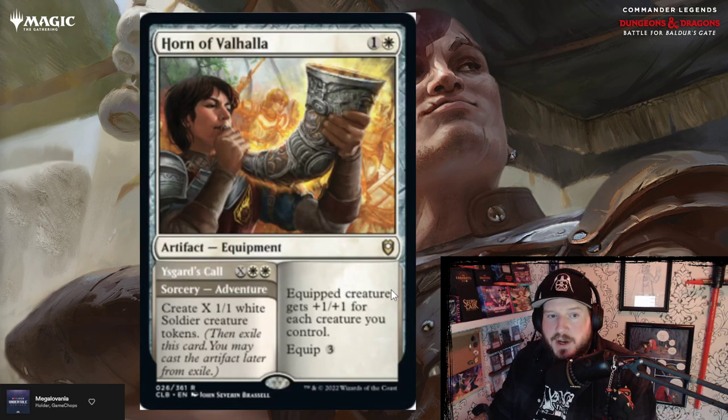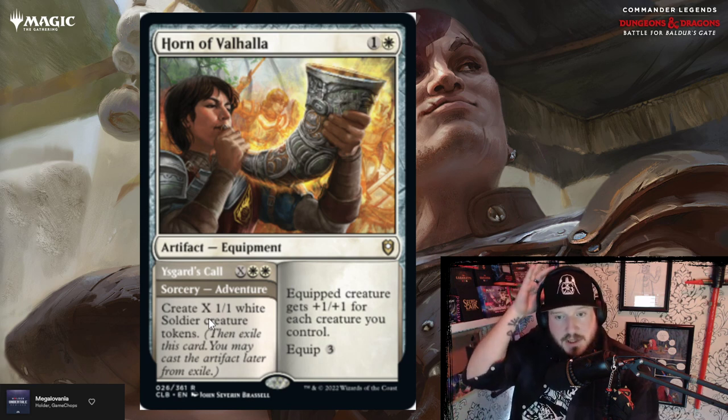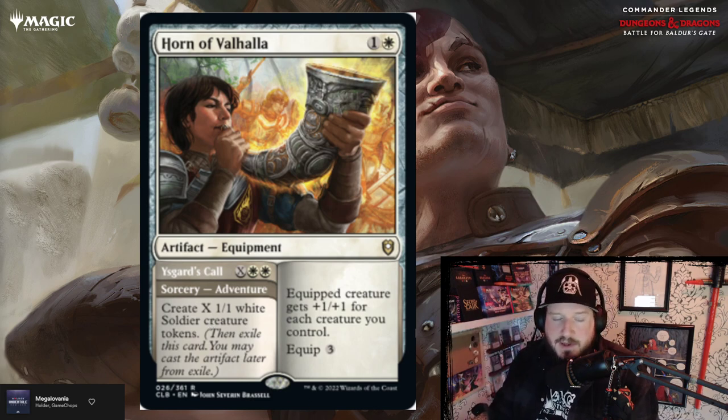Horns of Valhalla is one and a white for an artifact equipment. Equipped creature gets plus one plus one for each creature you control, and then it has equip three. So in token-heavy white decks with ten 1/1 white soldier tokens, you put this on your commander and all of a sudden your commander's got plus ten plus ten. Guard's Call is X white white — you create X 1/1 white soldier creature tokens. So you make a bunch of tokens and then attach the equipment for a huge boost.